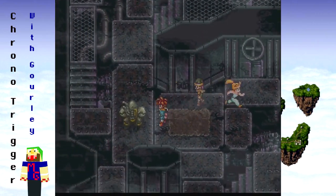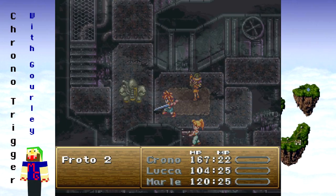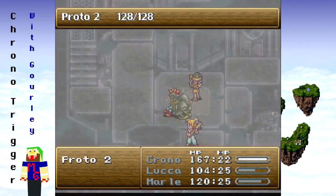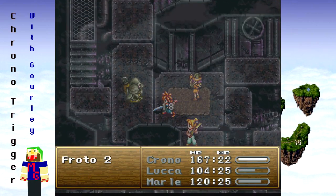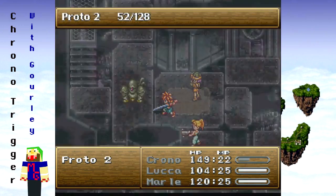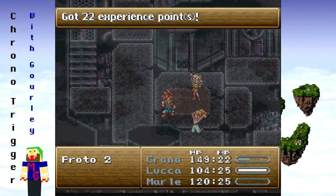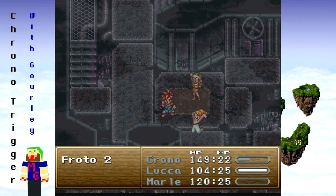Let's attack a robot and see how many hit points they have — Proto 2, 128. That's a good portion. They don't auto-attack back, that's good. So the main guy and Marley can kill it.